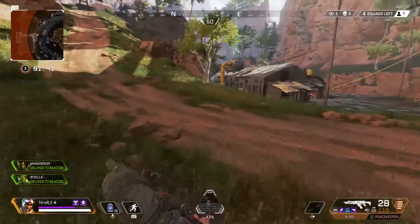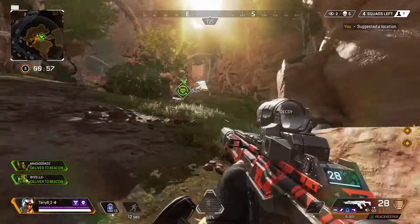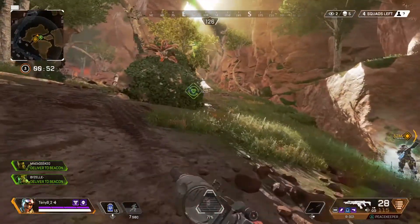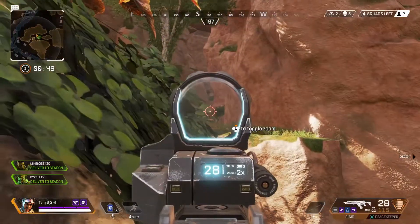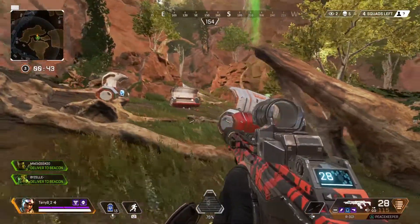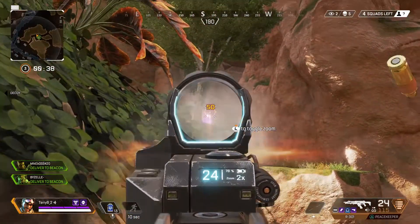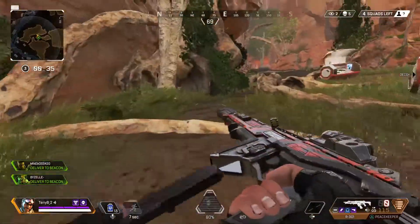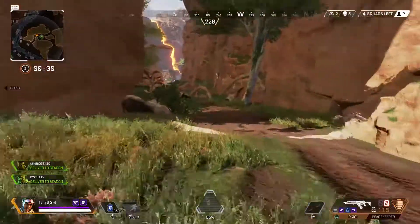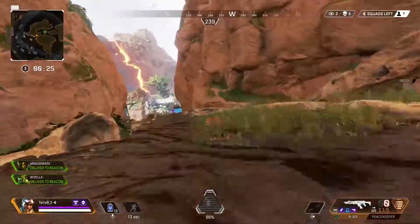It's off to try and respawn my team, which turns out to be a bit more trouble than usual. I'm pushing up on the respawn beacon but I hear enemies on my right, and it seems like they're just camping it. I see one or two of them up here, which means there's basically no way I'm getting away with respawning. I send out my decoy to see if they're definitely watching it — they don't shoot and don't really react. I put a few rounds into them to keep them on edge, then get out. It's not worth taking a death to bring these two back, especially getting down to the last four squads.